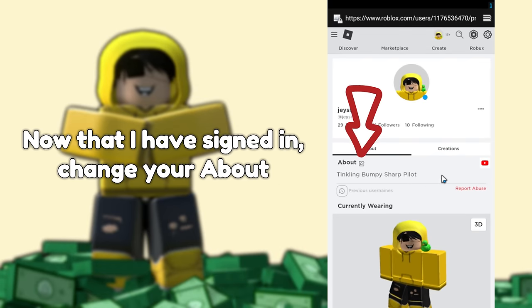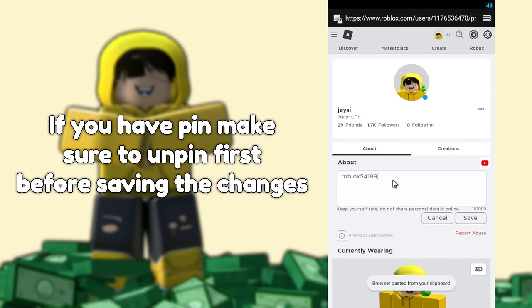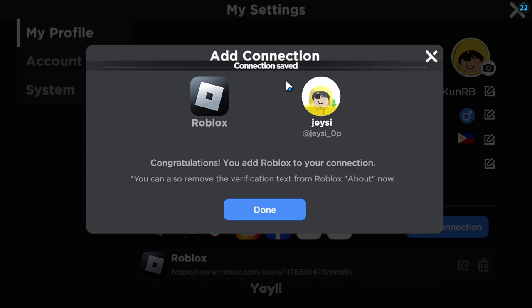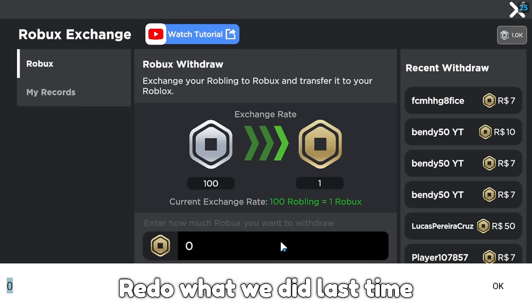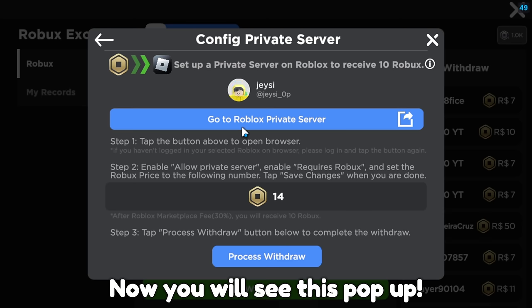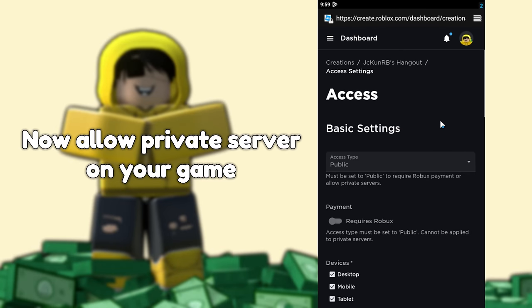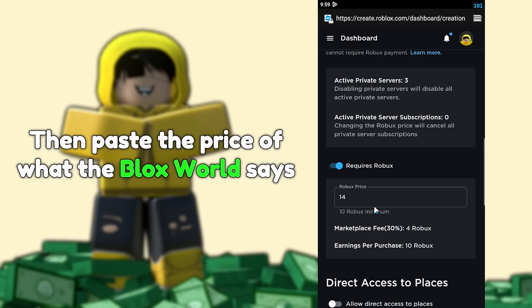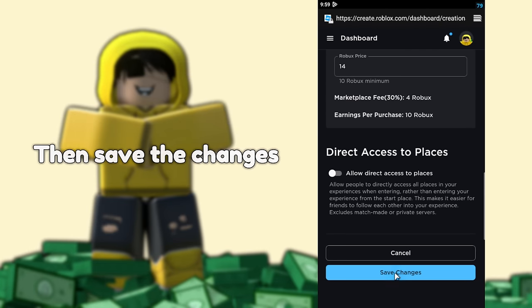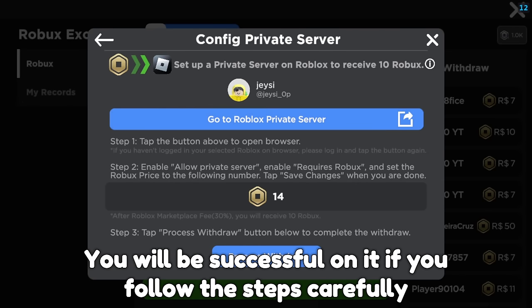Now that I have signed in, change your About section — just click this button. Now paste the code that Blox World gives you, then save it. If you have a pinned post, make sure to unpin it first before saving the changes. Click the verify button to continue, and then it will be successfully connected. We can now proceed to the withdrawal process — redo what we did last time. Now select a connected Roblox account, then click the next button. You will see a pop up — click the first button and change your Roblox private server price. Now allow private servers on your game, and also the required Robux since it's needed. Then paste the price that Blox World specifies. Mine said 14 a while ago. Then save the changes. When done you can now go back to the game and click Process Withdrawal. You will be successful if you follow the steps carefully.